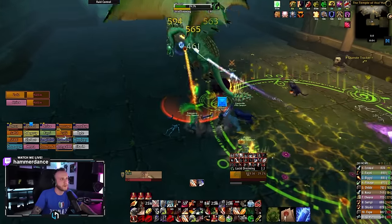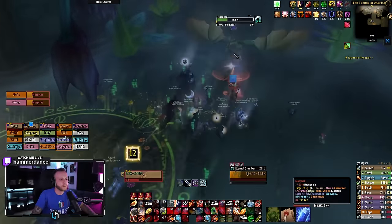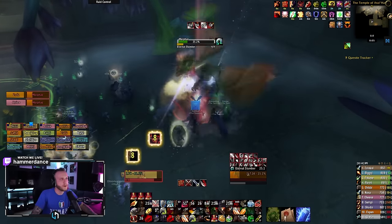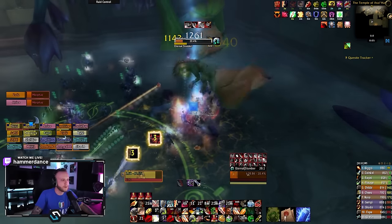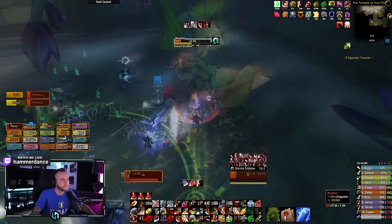At 30%, Hazaz will cast Lucid Dreaming again, and this will send everyone downstairs yet again, but this time there are no fire adds or Nightmare Vines. You must now DPS Morphaz from 30% to 0 before he finishes his cast of Eternal Slumber. It's a pretty big DPS check, but very doable.